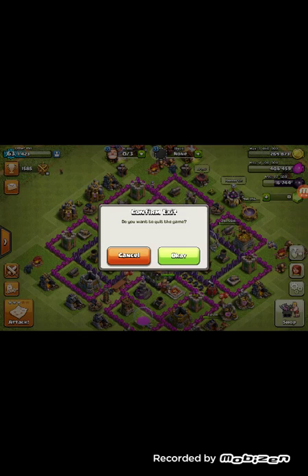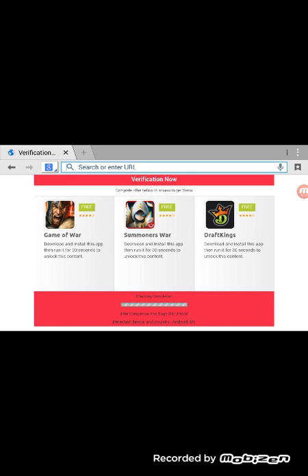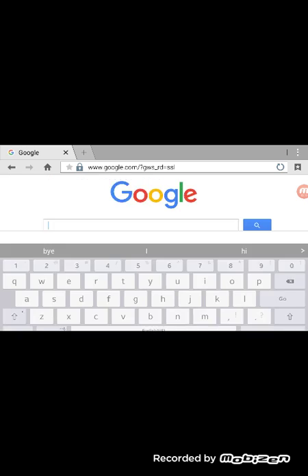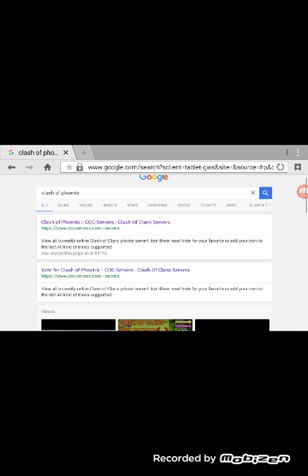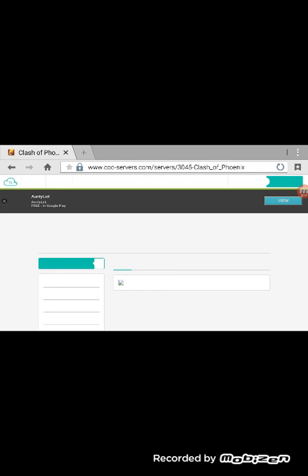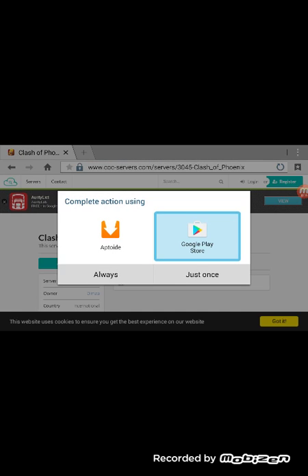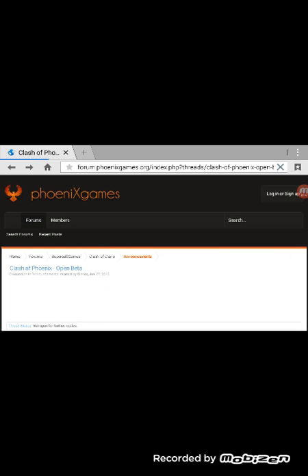Look, you can get it over here. I'll show you guys how to get it. Just go to your internet, go to google.com, search Clash of Phoenix. The first one should pop up properly. It should be this one. Yep, it's this one guys.